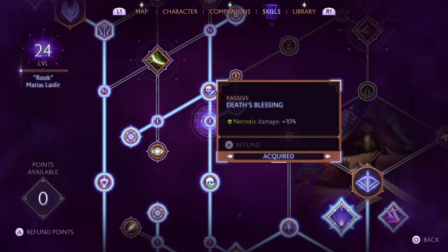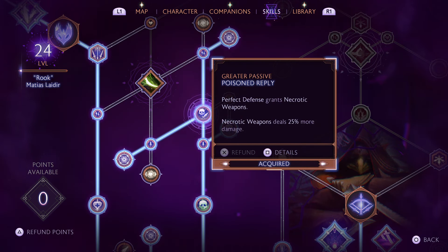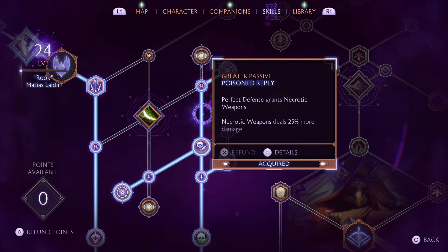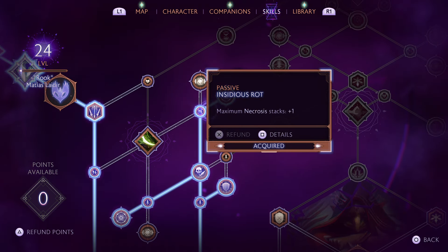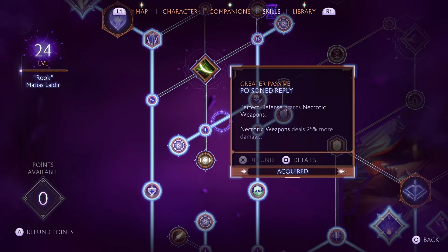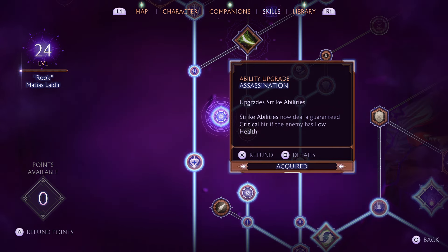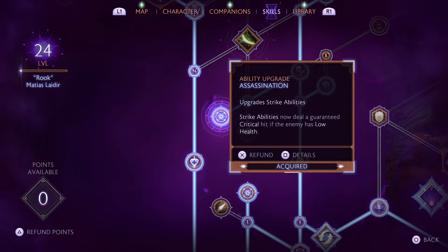Come up to Passive Blessing: necrotic damage plus 10%. Then take Greater Armor Mastery in case you want to use Medium Armor — the build I'm using runs Light Armor, but Medium Armor works too. Come straight up to Poisoned Reply: Perfect Defense grants necrotic weapons, and necrotic weapons deal 25% more damage, so if you're good at parrying this helps you enormously. Then up to Insidious Rot: Maximum Necrosis Stacks plus 1, and Strike Abilities deal 100% bonus stagger versus enemies suffering from an affliction — and it's easy to land afflictions in this game. Coming back down to Poisoned Reply, get the passive Wrath: Critical Damage plus 10%, then follow the node down left for Assassination — Strike Attack Abilities now deal a guaranteed critical hit if the enemy has low health, making enemies even easier to finish off.